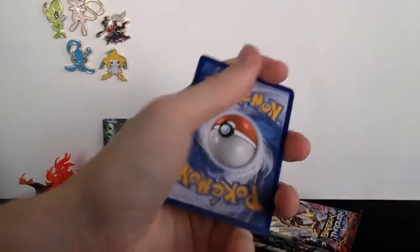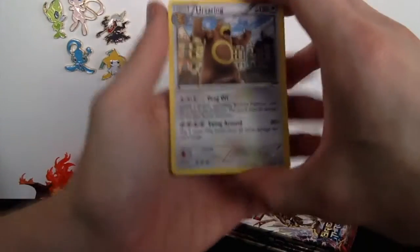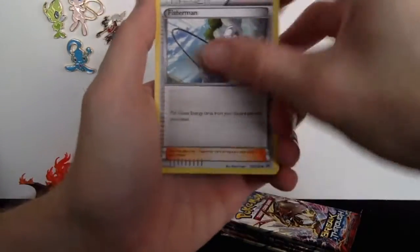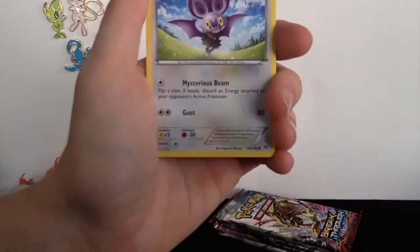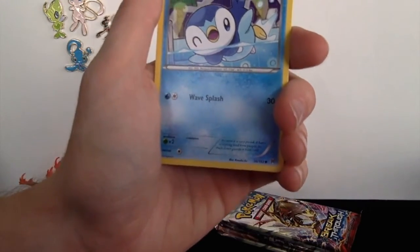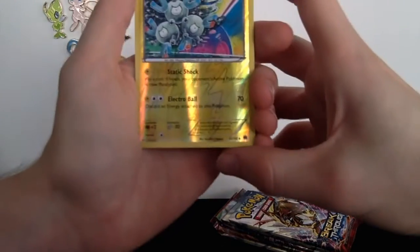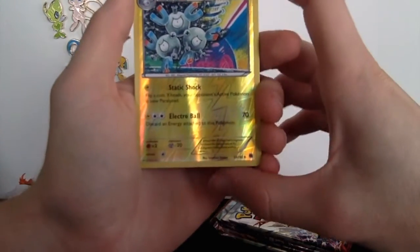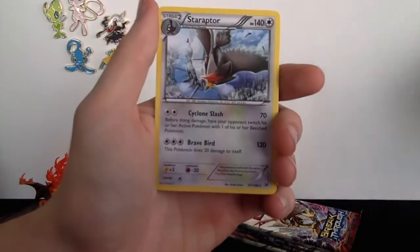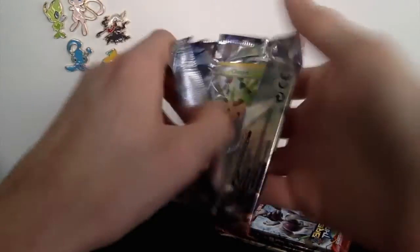Now all I really need is the Mega Glaceon EX and that other secret rare Mewtwo EX. Pack four: we got a Piplup, a Pansage — love that Magneton aura — a Magneton as the reverse holo, and then a Starmie as the rare. Let's go ahead and open up this Zorua pack.